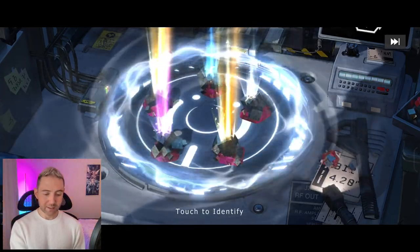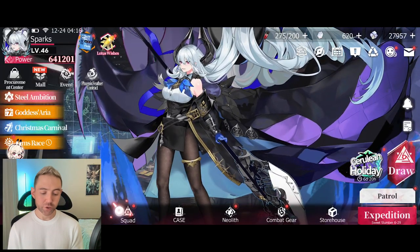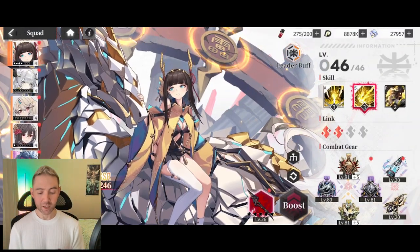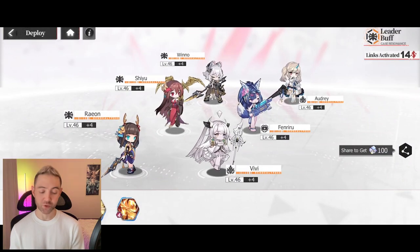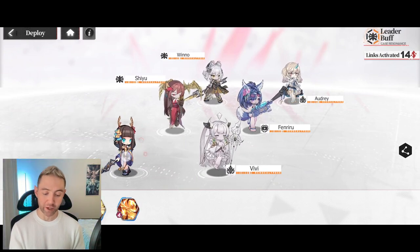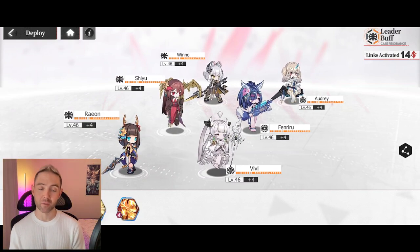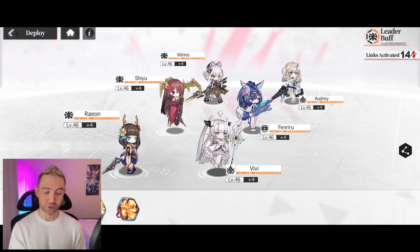One last thing about Neoliths: make sure you're ordering them according to your actual strategy, because they all have different effects. For example, I have a burn comp, so I have the Leviathan Sword up front because it causes burn, and then I can do extra damage with Rayon. I have my Ankh set up for healing later on. So just take a look at what your Neoliths do and make sure you order them accordingly.